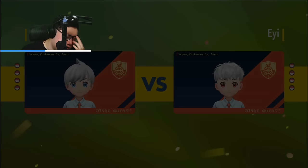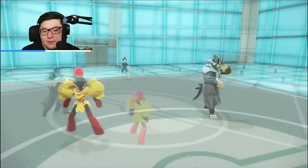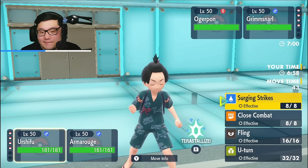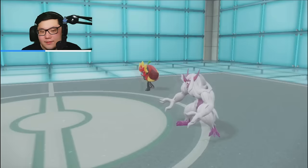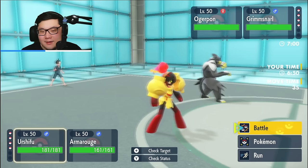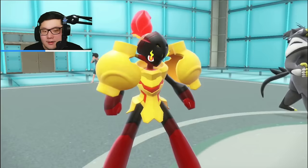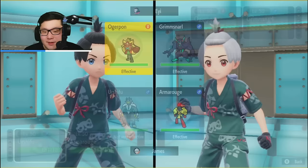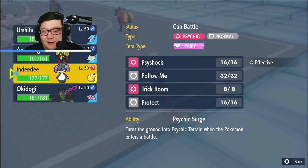Are they gonna Fake Out the Urshifu, or go for a Glacial Lance slash U-Turn immediately? We're gonna find out. We're gonna see the Grimmsnarl-Ogre Pond lead — I'll take that. Although it's not super easy here. They're gonna Light Screen here, probably. I wish I had Okidogi here. I could still reposition for it, but that means it's gonna be a lot harder to set up Armarouge in the late game. I think my best play is just to U-Turn out with the Ogre Pond and bring out the Indeedee for this slot.